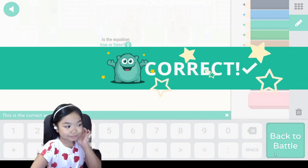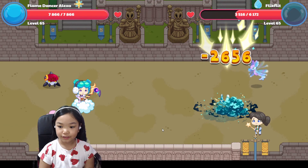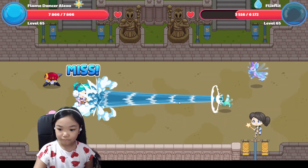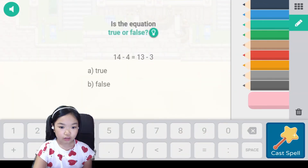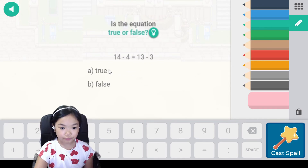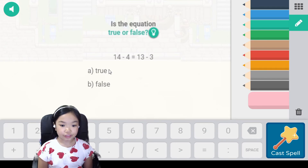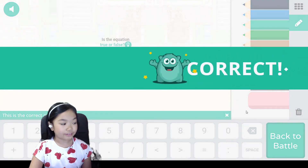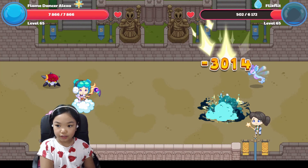Shrimp. Good question. She's shaking. Miss Kodama member. Is the equation true or false? 14 minus 4 equals 10, and 13 minus 3 equals 10. We have to see if both of them are the same answer.